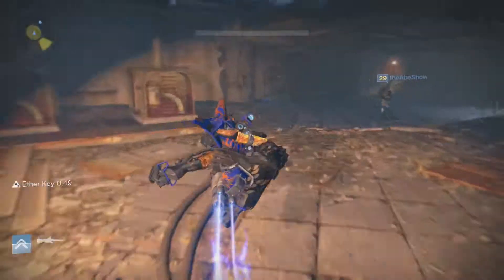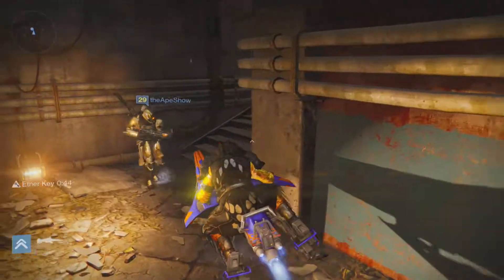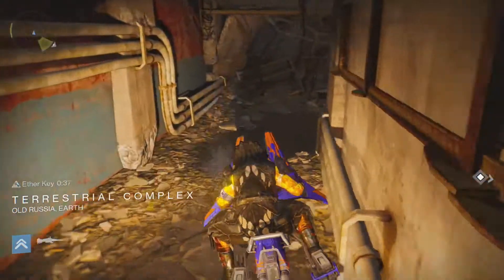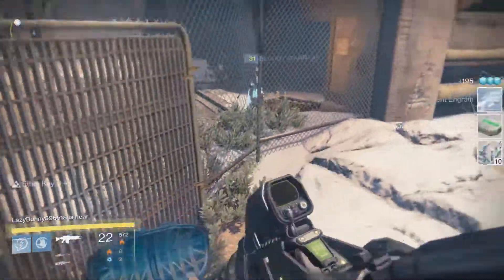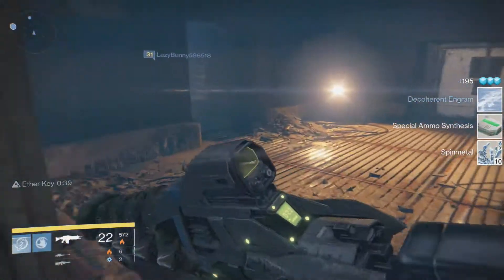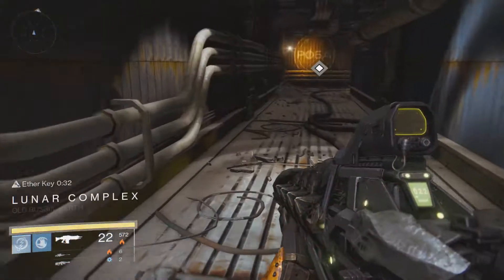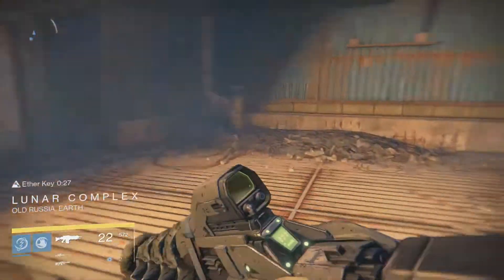If you head back through the Skywatch, you can use the old chest glitch where the chest can be opened again by simply going back into the terrestrial complex and returning to the chest to open it again. Another location is right here by the entrance to the Skywatch. Head back in this direction into what I believe is the lunar complex — as soon as you reach that boundary, turn around and run back to open the chest again.